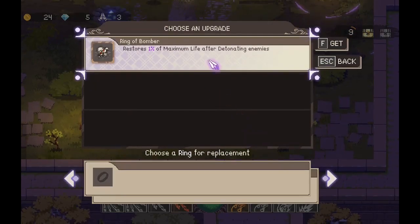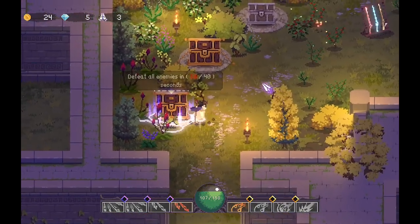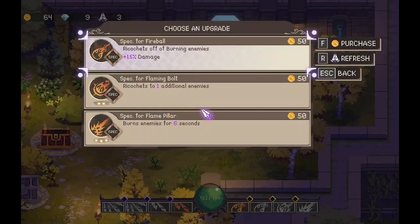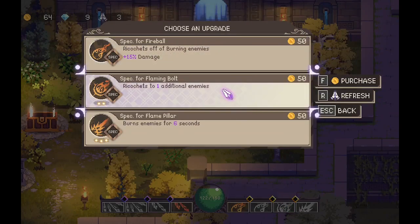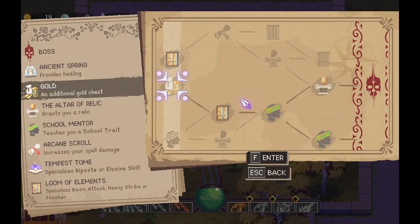Restore maximum life — sure. I didn't get this chest but I did get this one, which gives me more gold. My third attack will now ricochet off one additional enemy — that sounds hilarious. So I'll take that. I think I'm going to go for the gold.